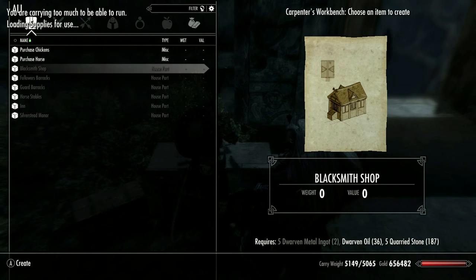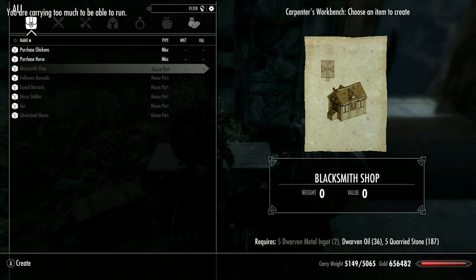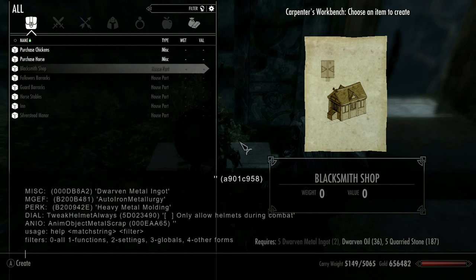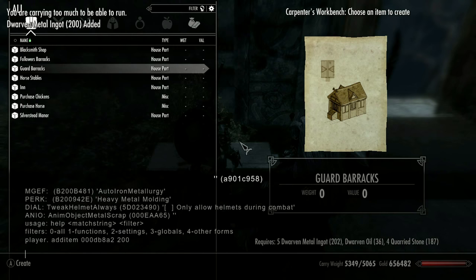Looks like I'm gonna have to console in dwarven metal ingots. Let's go ahead and look that up. Dwarven metal ingots right there. Player add item, the code is DB8A2. 200 of that — there we go. Oh wow, a lot of them just ended up popping up.